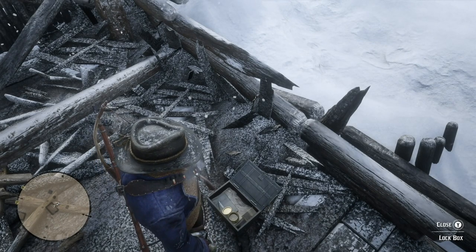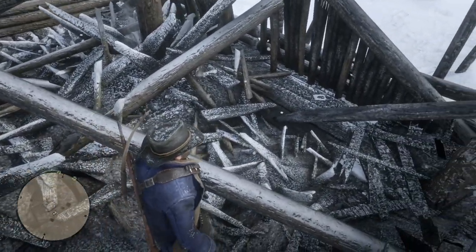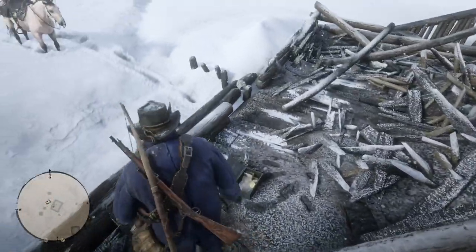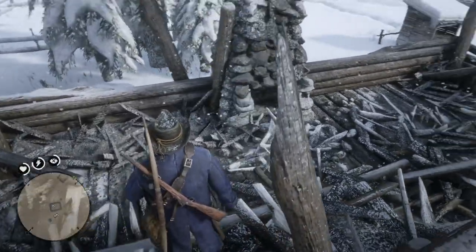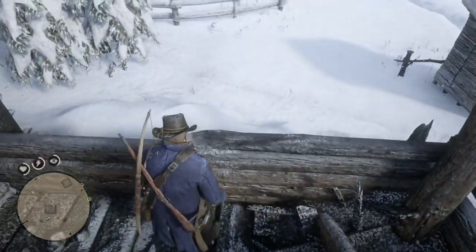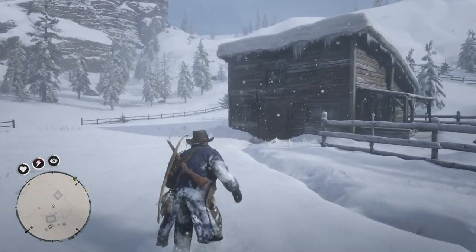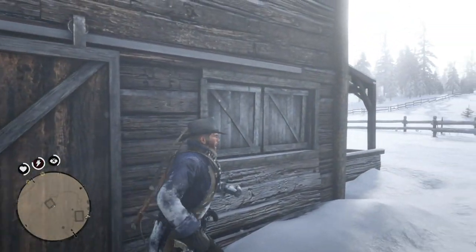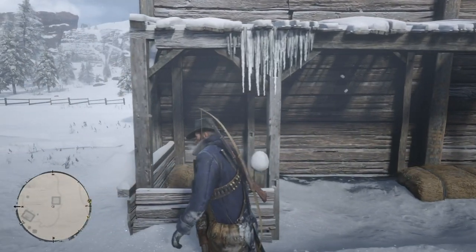The other parts of the property are, well, how shall I say, locked out for the character. I'll show you the barn where Arthur finds his first horse. The barn door is locked — you can't even interact with it, which I think sucks. But it is what it is.